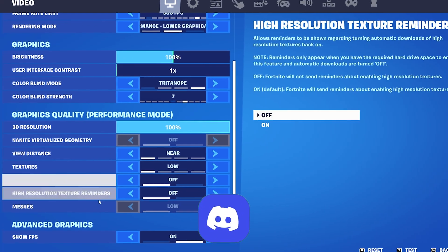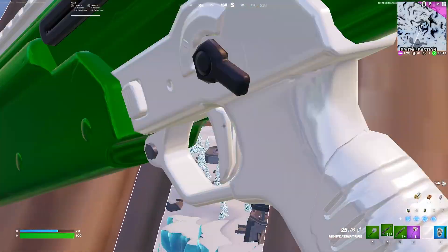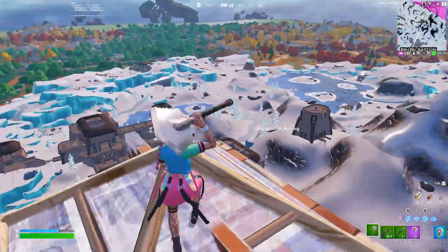Viewing distance, textures, meshes — everything on low as well. This will give you a nice mobile-looking graphic style where you can see directly through it, and this is so broken especially for competitive play, so make sure you utilize these settings.